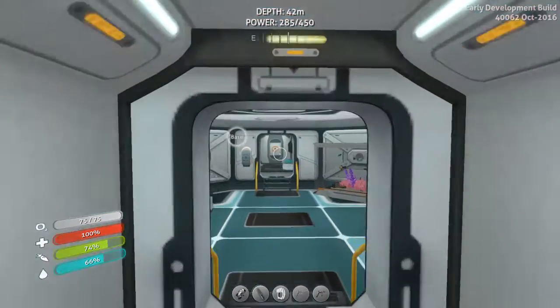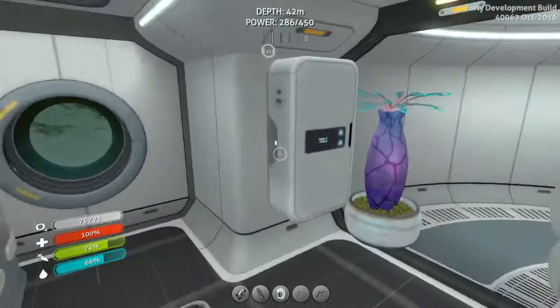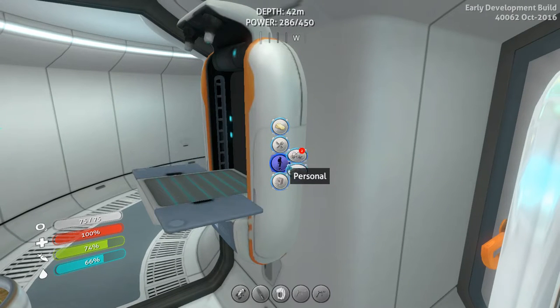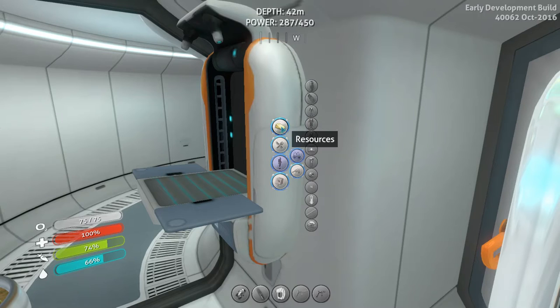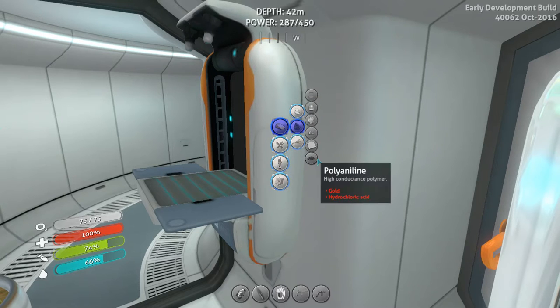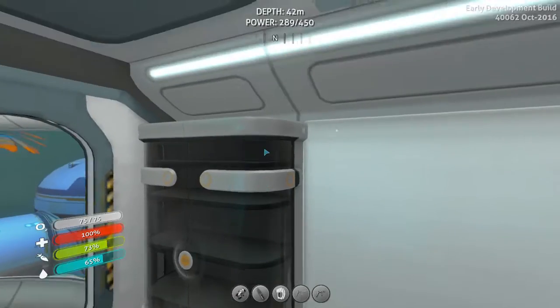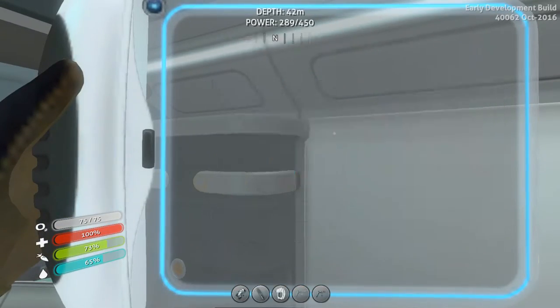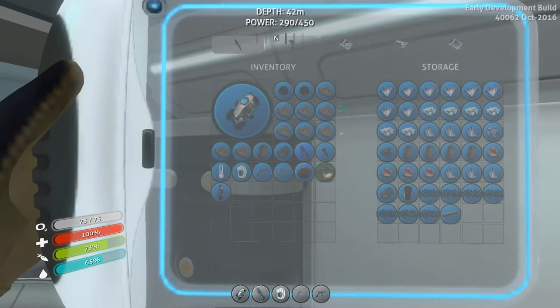So now we just need to find Brett — Brett's the last one that we don't have information for. Synthetic fiber — that's going to be an advanced item, right? Yep, so I need fiber mesh and benzyne. Benzyne's three blood oil. I'll put silver in here for now.